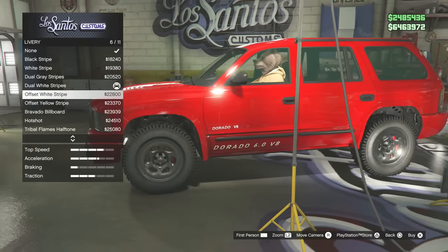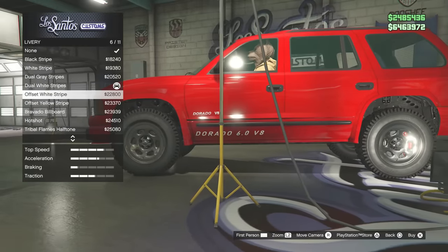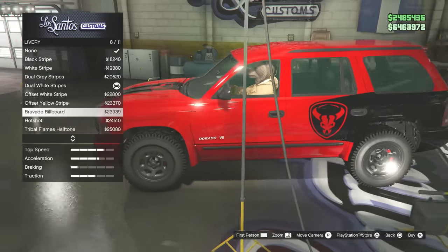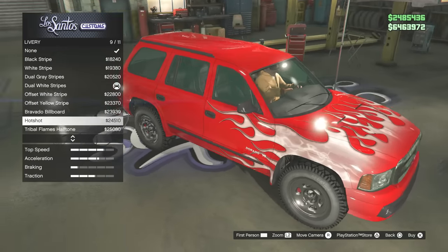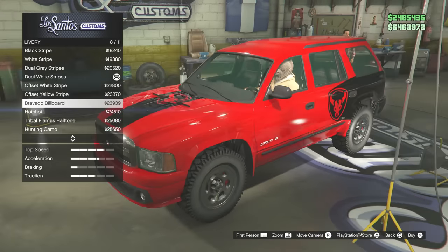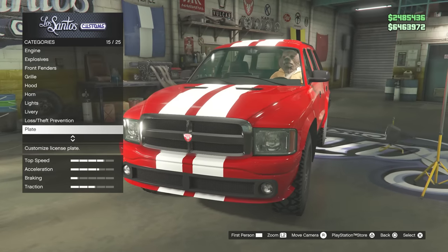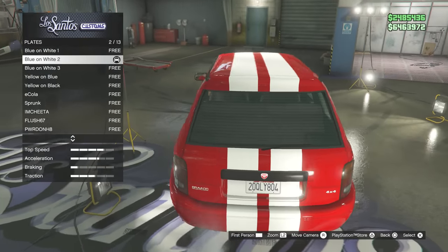There are two different Dorado V8 liveries and then a Dorado 6.0 V8 livery. We're matching the Hellfire with flames — interesting. I think I'm going to stay with the stripes. It's weird for me to put stripes on an SUV, but it's the Shelby spec I saw so that's what I'm going to do.